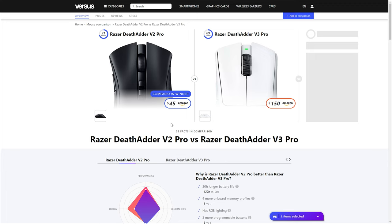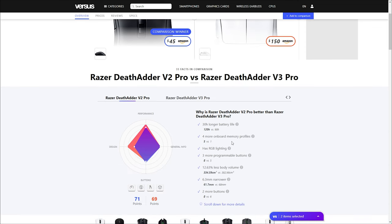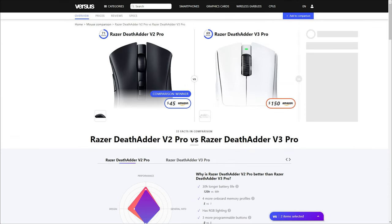And overall, if you look at the price — $45 for the Deathadder v2 Pro compared to $150. That's what, three times more money? But hey, I guess you're gonna get a USB-C with that, right? Yeah, at least that.